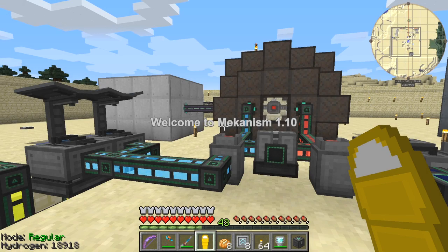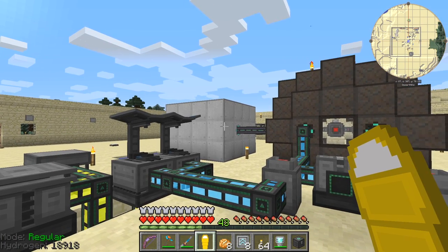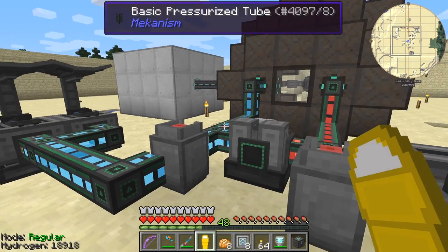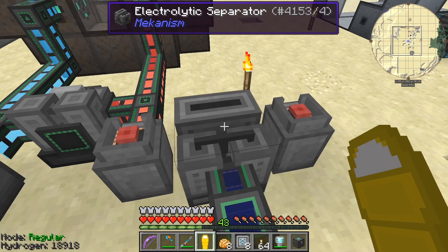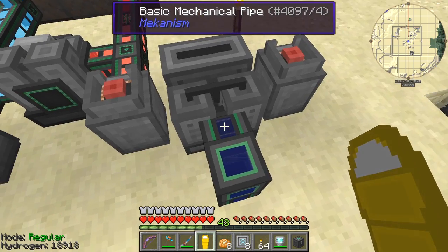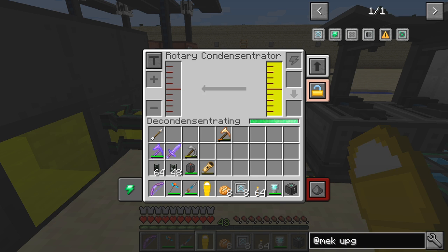Hello everybody and welcome once again to Mekanism episode 110. At the end of the last episode we built this reactor and this induction matrix to store power from the reactor. Since then I ran into problems — it's not running anymore because I hadn't set it to dump excess oxygen. As you can see, the heavy water is actually going down, which it shouldn't be.